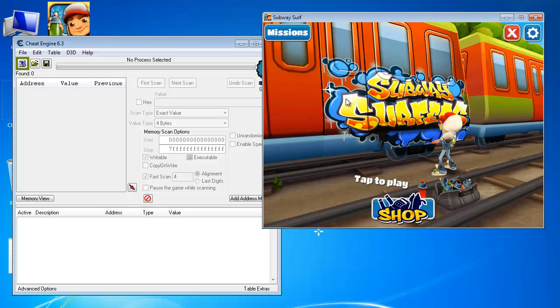First of all, you need to download the game and install it as a .exe file. Just double click it and you will get it done. Now start playing your game.